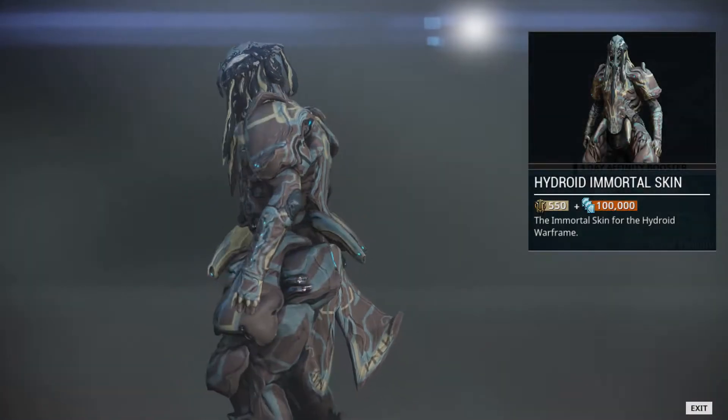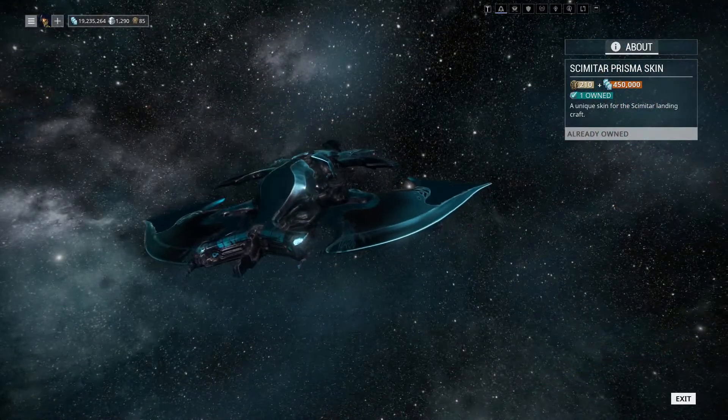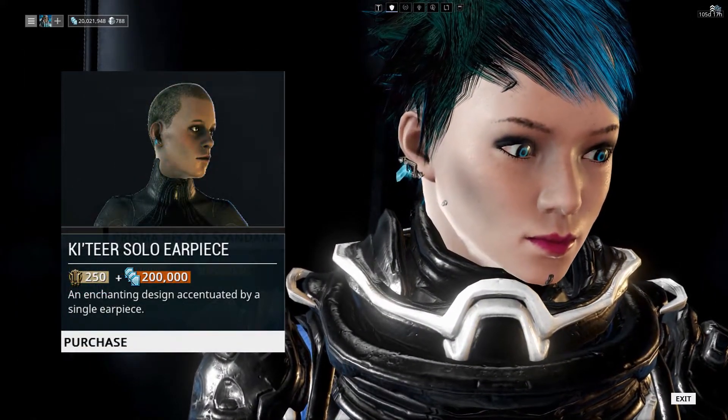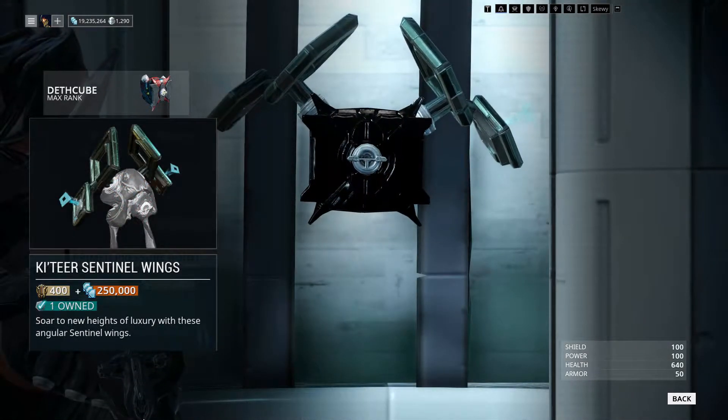Our cosmetic items for this fortnight include Hydroid's Immortal Skin, the Prisma Scimitar Ship Skin, the Katia Earpiece, the Katia Solo Earpiece, and the Katia Sentinel Tail and Wings.